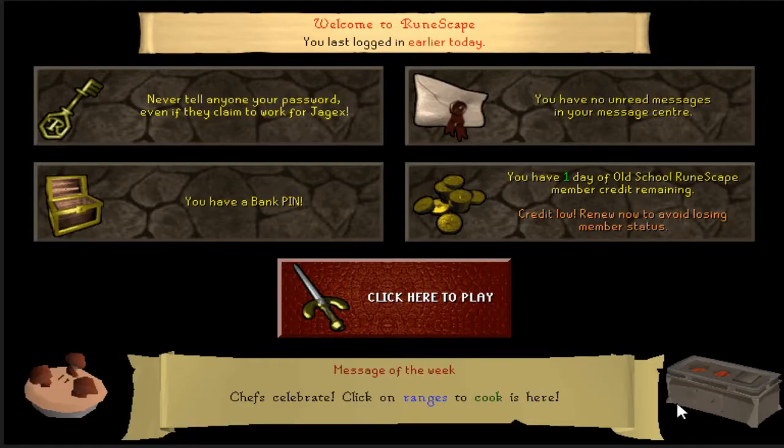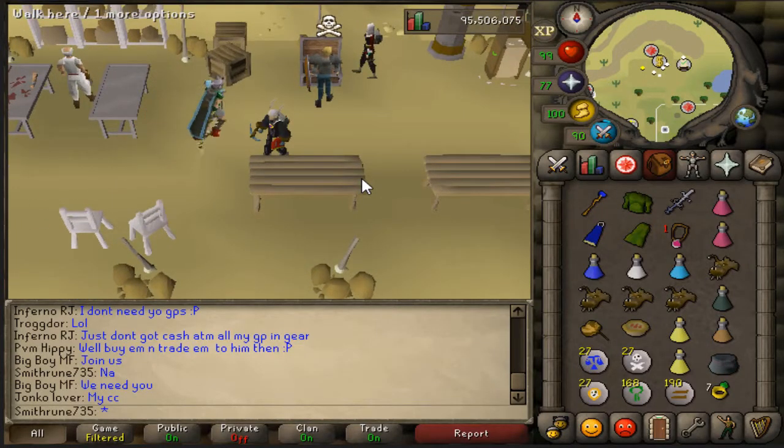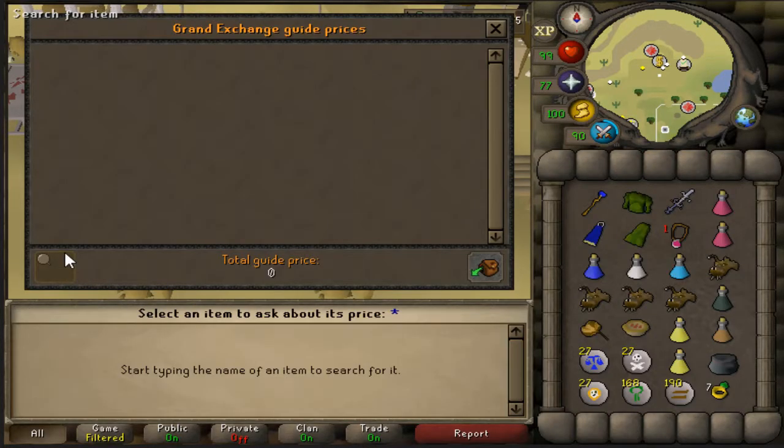Hey, how's it going everybody? This is Smithroom735 and as you can see I only have one day left of membership. So I'm going to try and PK myself enough money for a bond. Let's see what the price for a bond is.